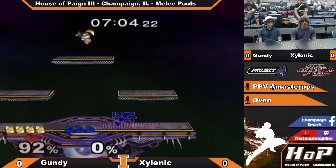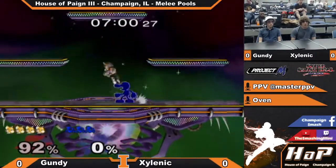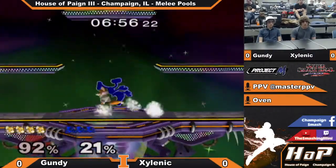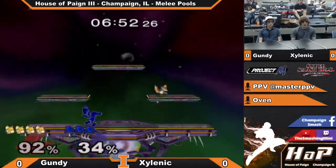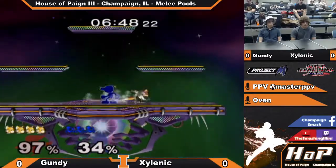Isn't it a little easier to tech G-Dub's down throw? Yeah. To be fair, some of them may be easier to tech, but when he's actually throwing, you can't really know which direction he's going to throw you. It's hard to tell.